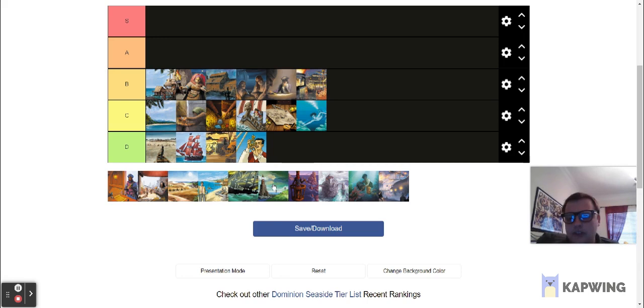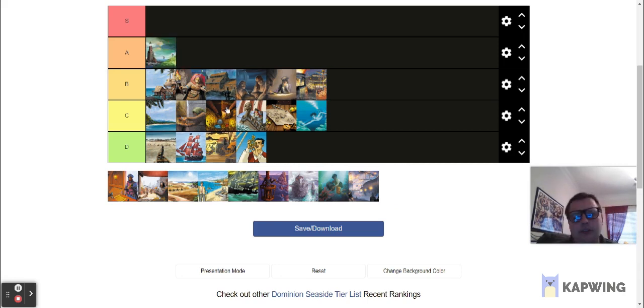Next is Lighthouse, and it's as good a time as any to jump up to A tier. Lighthouse remains one of the best defense cards in the game. It's cheap, it gives you money, and you don't have to keep revealing it online — that's pretty nice. It's a little less flexible than Moat, but who cares? You're still blocking attacks and getting the extra money from it. It just sort of works out that it's the thing you need in those attack-heavy kingdoms that have Lighthouse. It's also pretty useful in something like a Minion deck or draw-to-X kingdom, since Lighthouse is disappearing money from your hand. It's a pretty nice card overall and fits into most decks pretty cleanly. A tier.